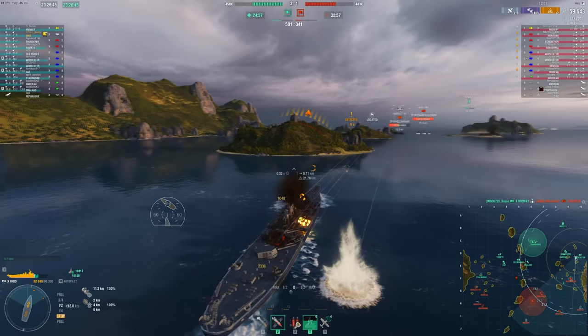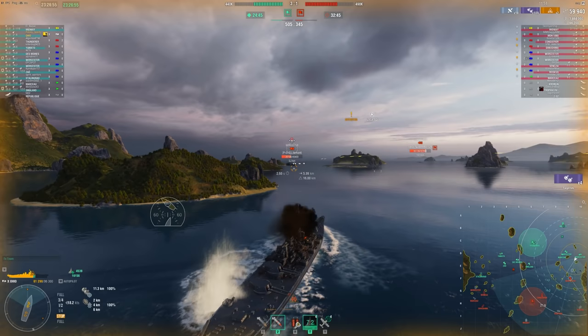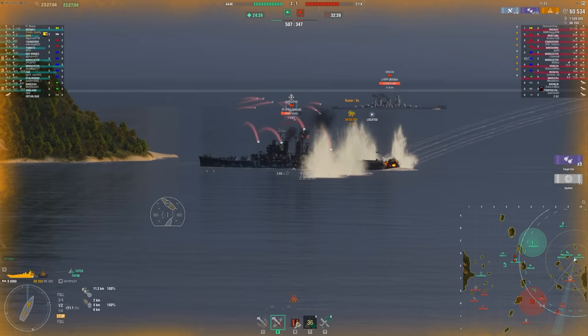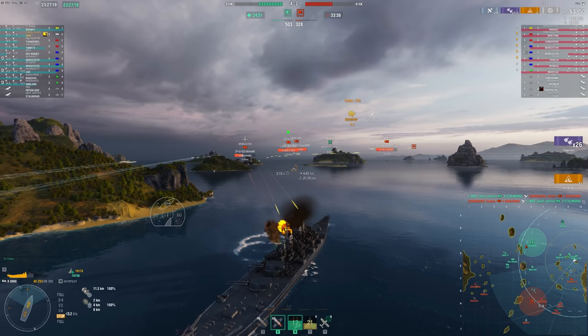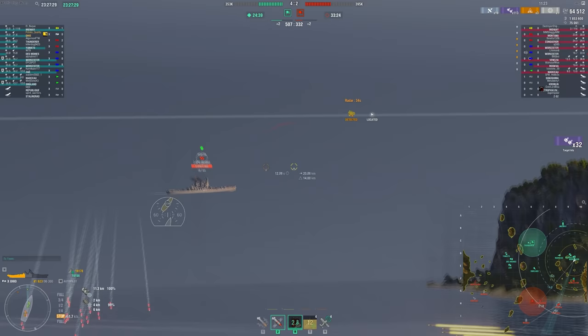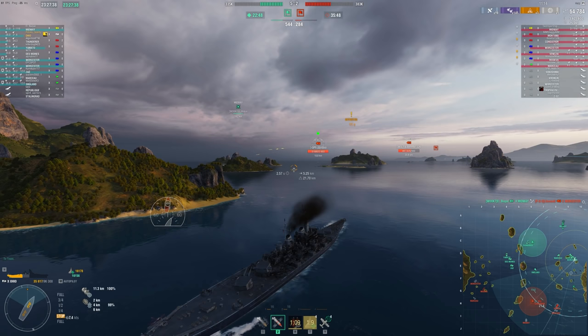It can be very frustrating to play secondary brawling ships because you end up losing a ton of health putting yourself in front of a Worcester at six kilometers, who's going to do around 40,000 damage to you with fires and HE in the time it takes to do three salvos. There's just no reason he should be alive, but he is — and that's the issue with this game. There's not enough consistency to make these strategic plays off of. The repositioning and outmaneuvering is what I love, but the game doesn't always reward you for it.